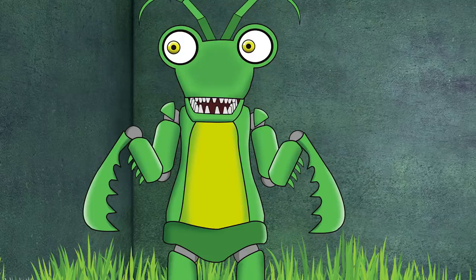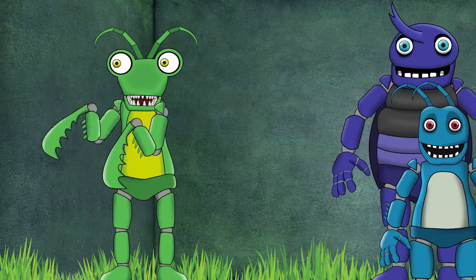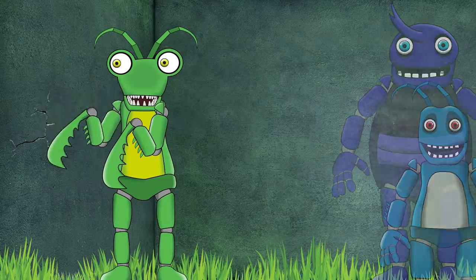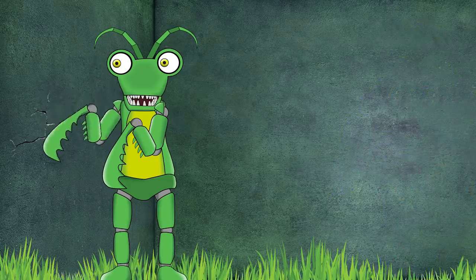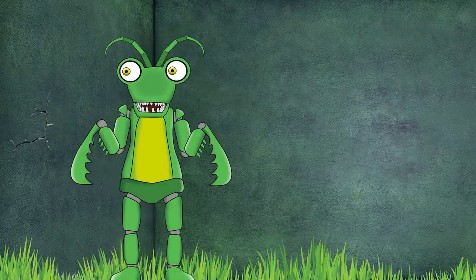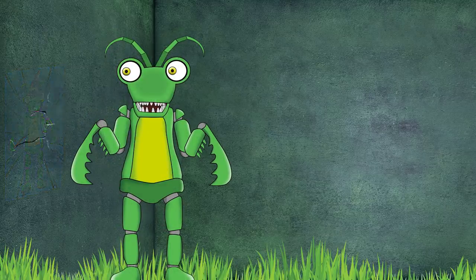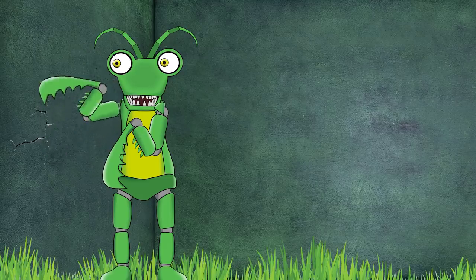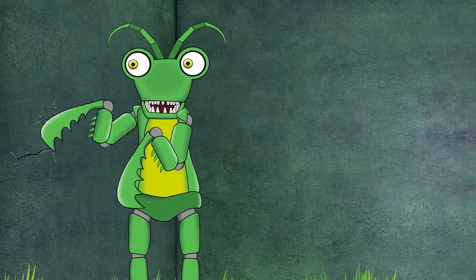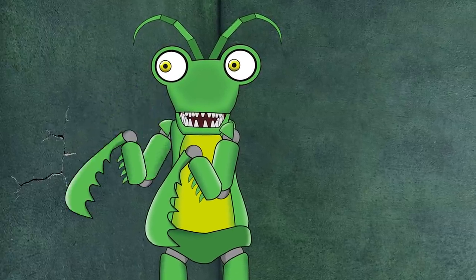Over time, Melvin eventually took it upon himself to start chipping away at the wall. Night after night they would slowly dig a hole into it. The other animatronics would stare in confusion. Fortunately for Melvin, the employees never caught on, as Melvin cleverly placed their poster over the hole. Every night Melvin would return and carry out the task — they couldn't explain why they needed to keep digging. It was almost like something was calling out to them, like it had control of them.